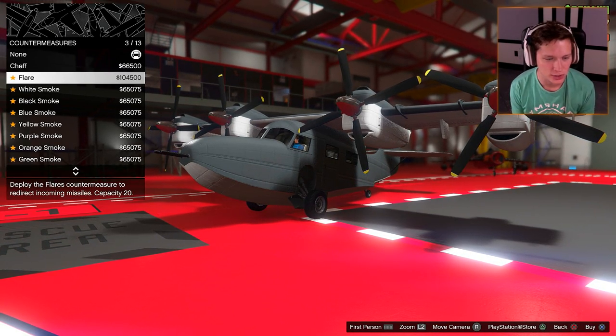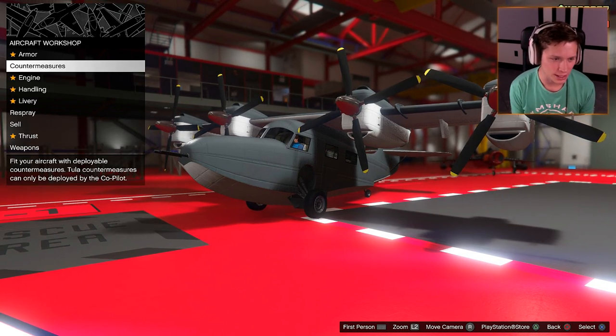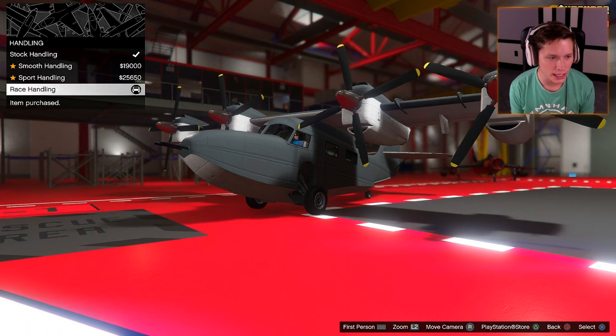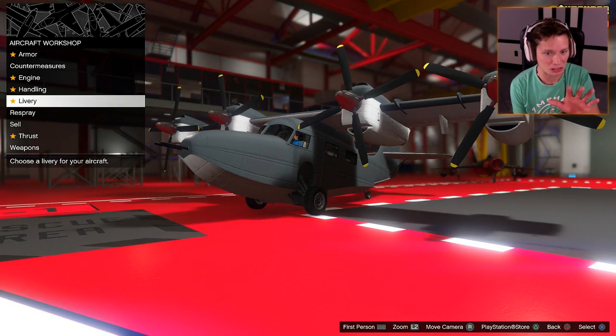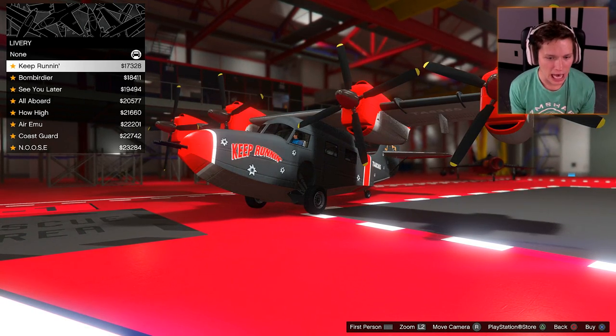Armor, countermeasures — this time I'm going to go with flares again, I think flares are the best option. EMS upgrade, handling, race handling — we'll see how much that actually works on this thing. Big Bertha — that's the name of this thing. Big Bertha.